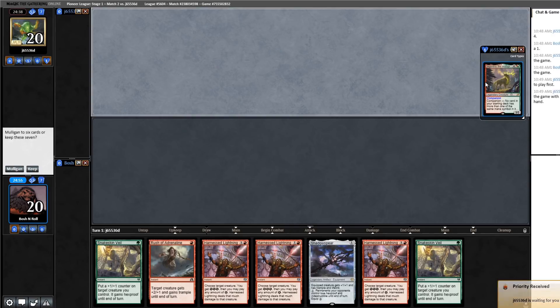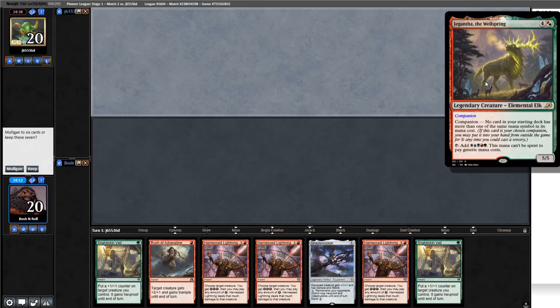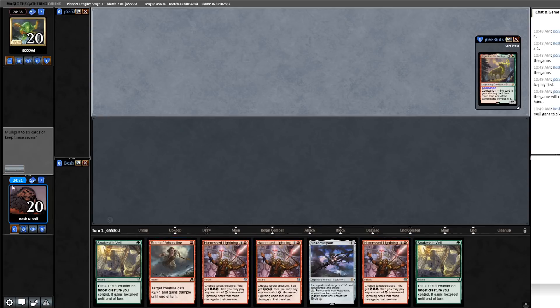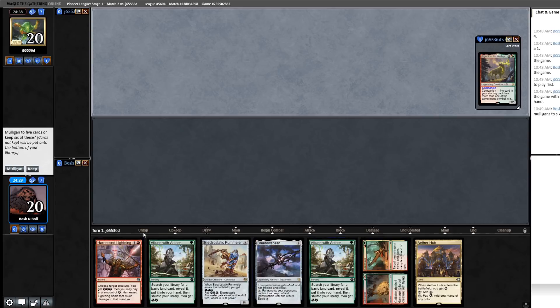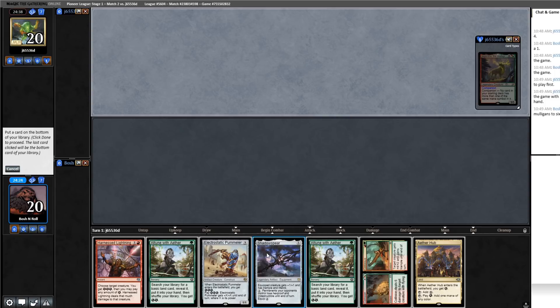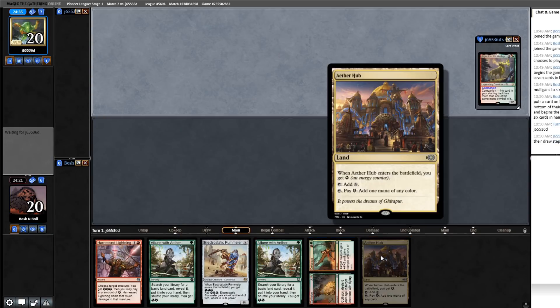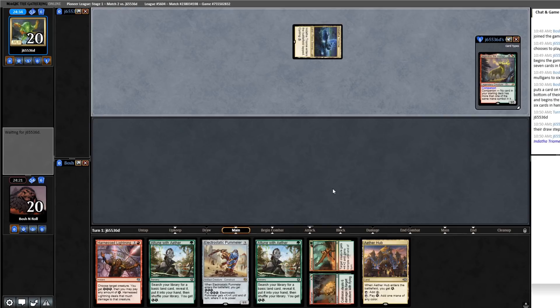I'm on the draw in round two against some sort of Niv-Mizzet Bring to Light strategy, so we know this isn't mono-green — it could be Rakdos or some kind of five-color deck. My hand is another no-lander, so playing with 20 lands in a deck without cantrips other than Attune with Aether means we are playing with fire and we're going to have to mulligan sevens. This is three out of four games we've had to mulligan the seven.